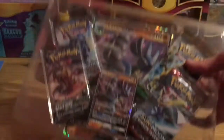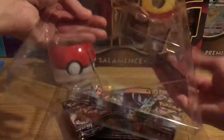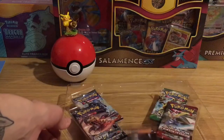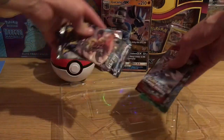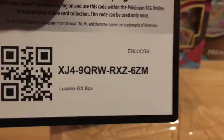We can hope for some full arts, some GXs, all the good stuff that we're after. There's the Lucario — let's get it to focus. Not a bad card, it's a really cool design. Who doesn't love Lucario? In pretty good condition as well for one of those promo cards. And there's the jumbo one — it's obviously going to be bent but not the worst condition. We've also got the code card for you guys. Lucario GX box — enjoy that, let me know.